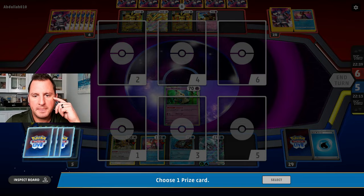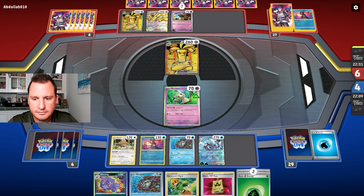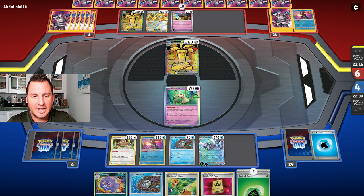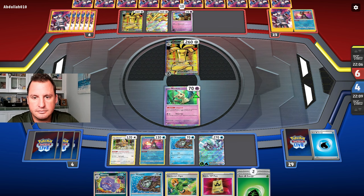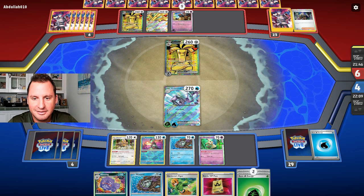We put up Mimic You — another prize card, and we got our Wheezing ready to get set up next. Vigor will get the rest of the energy on these two here and draw two cards. We've used two Switches, three left. Boss's Orders — okay, well that saves us a Switch. The problem is we need to survive the turn — it's going to take them six damage counters.